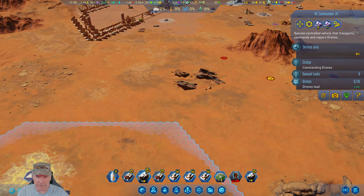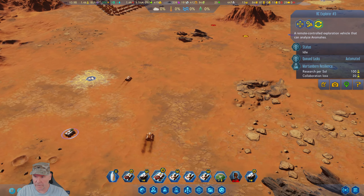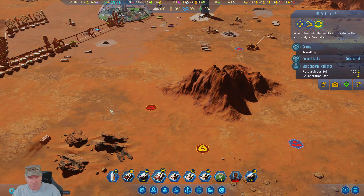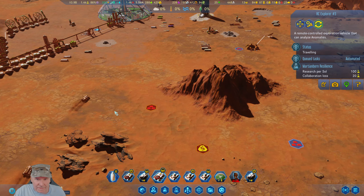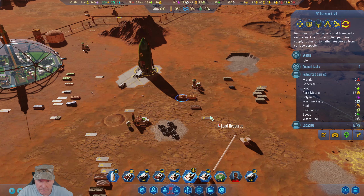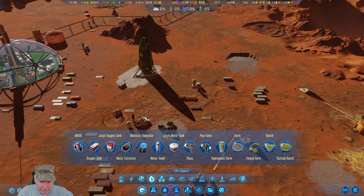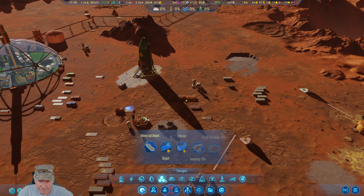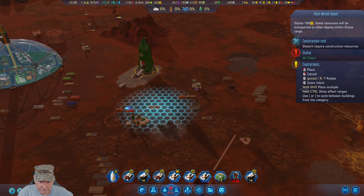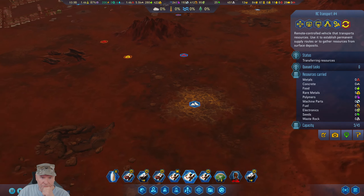You're my RC commander, okay, so you've got to get back in here. You're going to go and auto explore, but you don't want to be sitting out there in the open. Is that full? It is — look at that, more rare metals here. And we've never had that problem before. That is good news.